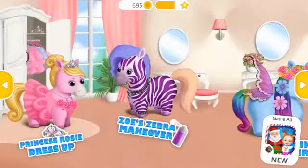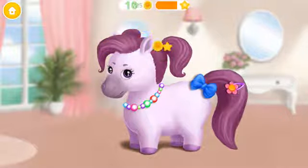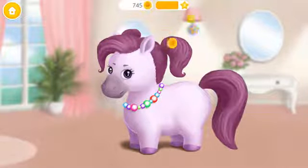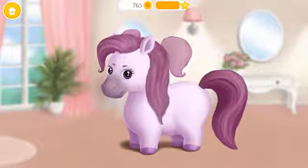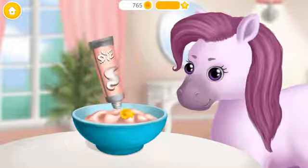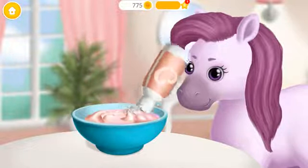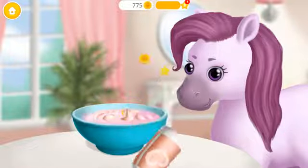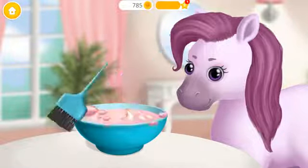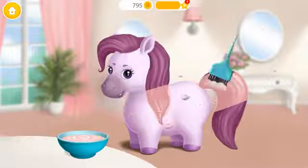Welcome to the hair salon! Hi! My name is Zoe! I would like to look like a zebra! Take off my accessories, please! First we need to prepare the hair dye! Now add the hair dye! Mix everything together! Great! Now apply it to my hair!